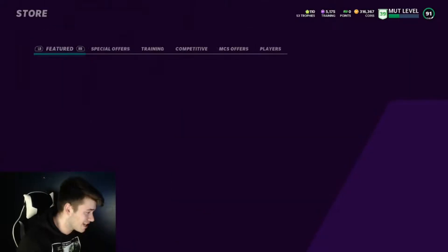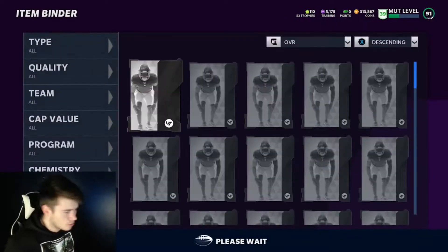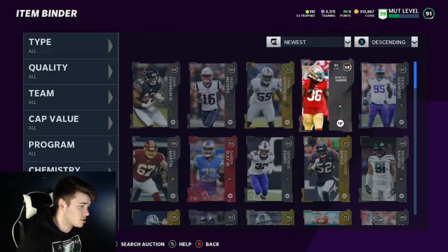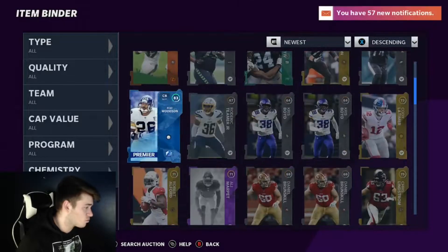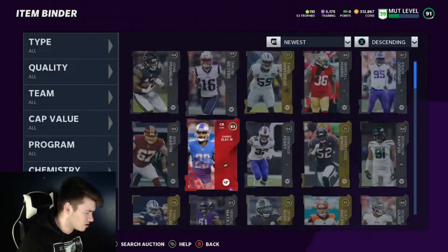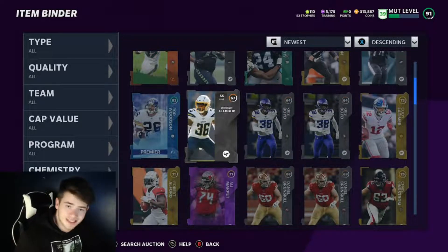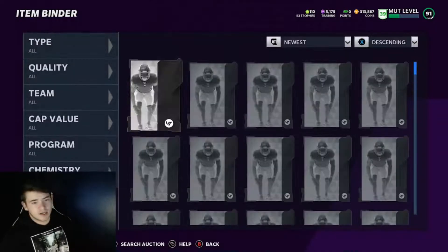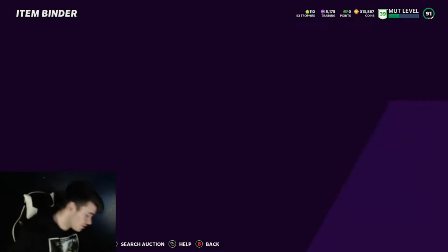We're approaching the last pack and I'm pretty sure we're going to make a decent amount of coins. We get an 83 overall Dairy Sleigh on pack 45 — pretty nice. West Martin also goes for a lot, which is awesome. We finish off with a silver on the last pack — only been opening for about six to seven minutes total. Now I'm going back to my binder to run through everything we pulled and add up all the coins.